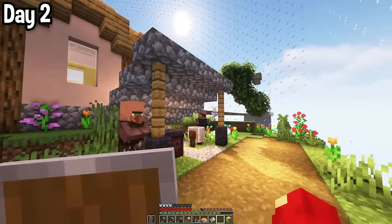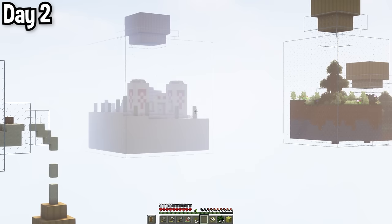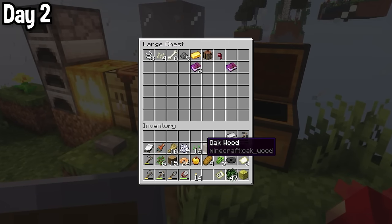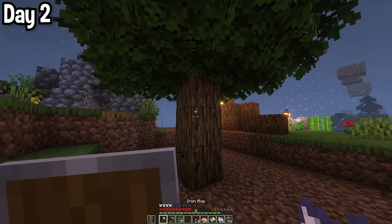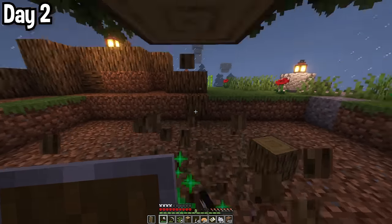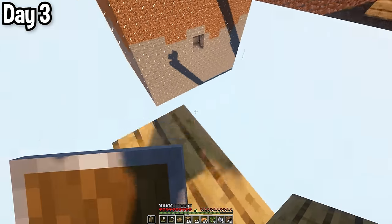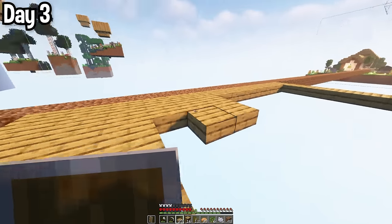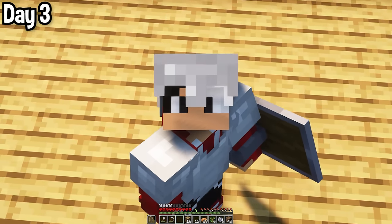I wanted to kill this iron golem, but there were too many witnesses around. But they left eventually. Once I returned, I dumped all my stuff in the chest with no rhyme or reason, and then started collecting more dirt for bridging. I then realised I might as well grow some trees, because I could turn 3 wood into 6 slabs. I started building a wooden platform because everyone knows in order to build an empire, you need land. I also clearly thought of a joke while recording but I can't remember it, so I'm just making really awkward eye contact with you.